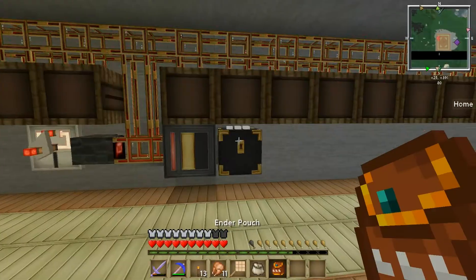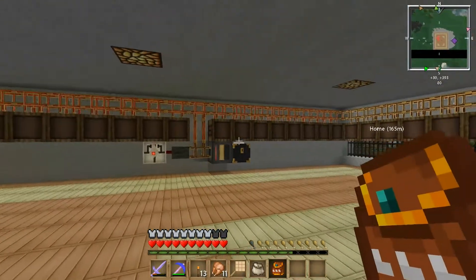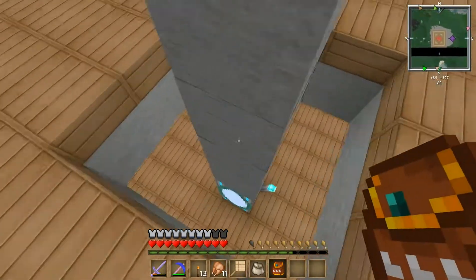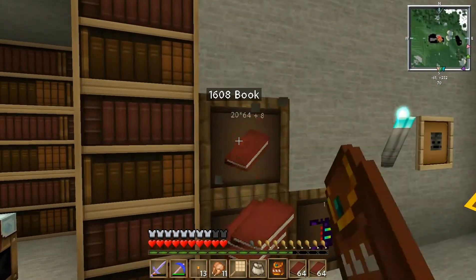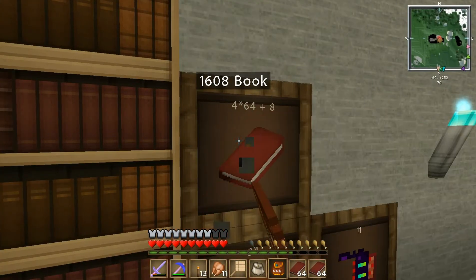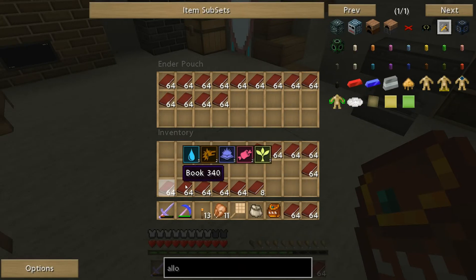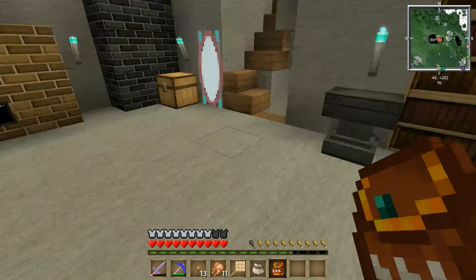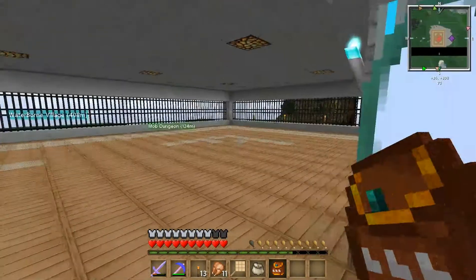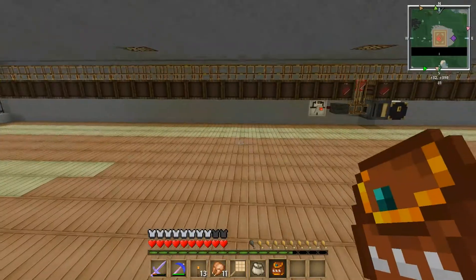Having this ender pouch and that ender chest, they are now linked. So I'm going to go back to the house and we'll start putting stuff in, and you'll be able to see it just being taken out of the ender pouch. We'll go for books first since they are right by here, and we do have a lot. As you can see, they are being taken out slowly. For the moment, we're going to put the timer on a shorter pulse so that it takes the items out a bit quicker.